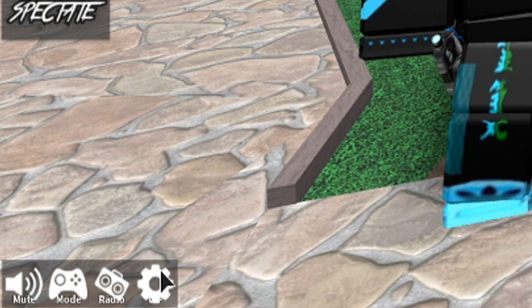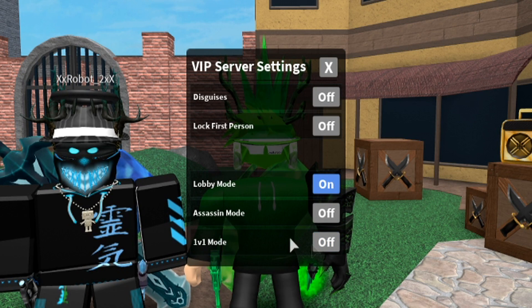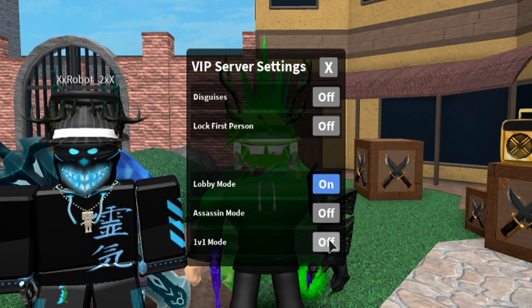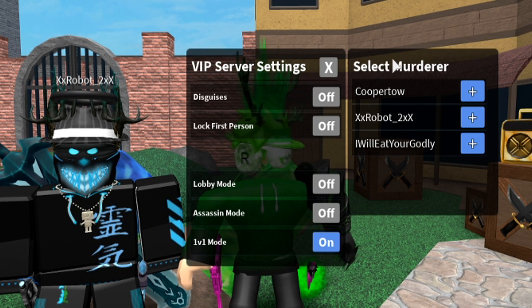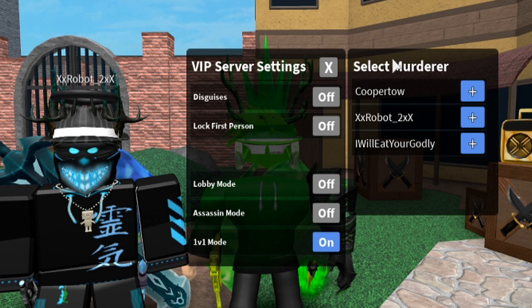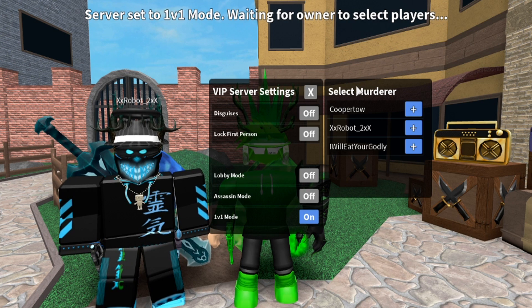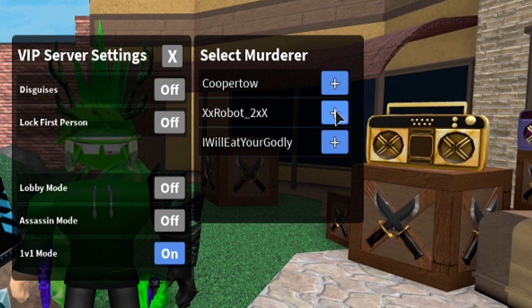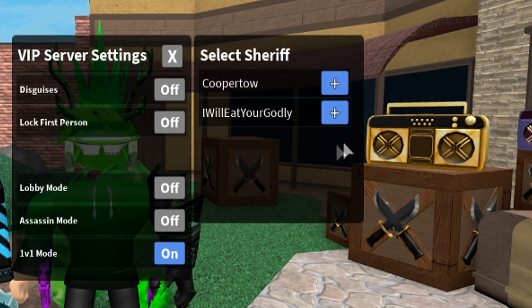First, you want to head down to the settings right here, and we're gonna have to open the settings. Once the settings are open, you can see all the people in the server. What you need to do is this will be selected off — you would want to turn this on. It'll turn lobby mode off. What's really cool about this is you can select the murderer and select the sheriff, meaning that you can force-select it instead of having to be a random murderer or sheriff. So now I can finally be sheriff instead of being forced to be murderer. I'm gonna select Robot right here because he wants to be the murderer, and we're gonna select the sheriff, which will be me.